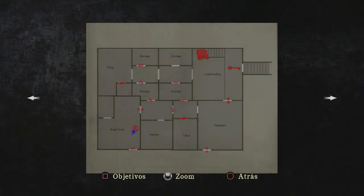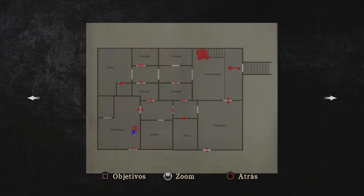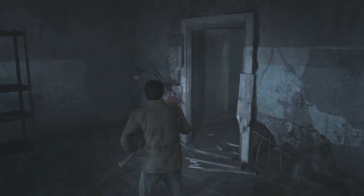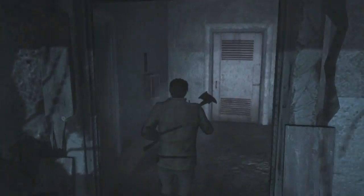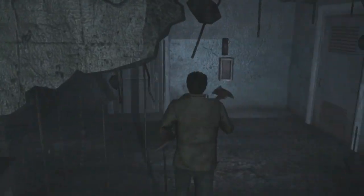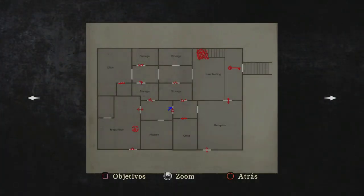Estamos en unas oficinas, no me acuerdo cómo se llamaba en el mapa. Bueno, es una especie de edificio de oficinas, algo así raro, y tenemos que explorar cositas. A ver si por aquí me he dejado cosas, porque esto lo exploré un poquito por encima. Brick Room. Esto estaba todo explorado, no hay nada por ahí. Nada, nada. Aquí hay una puerta pero nos indica que ya la intentamos abrir. Parece que está todo visto. Vámonos.